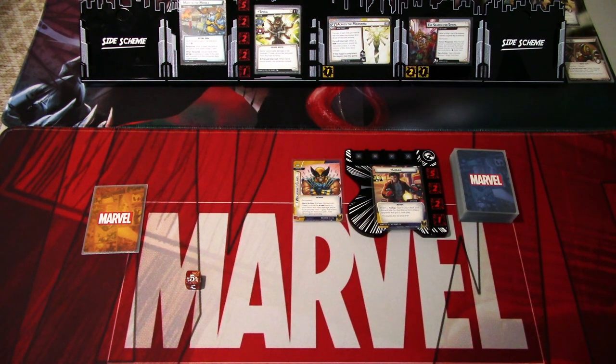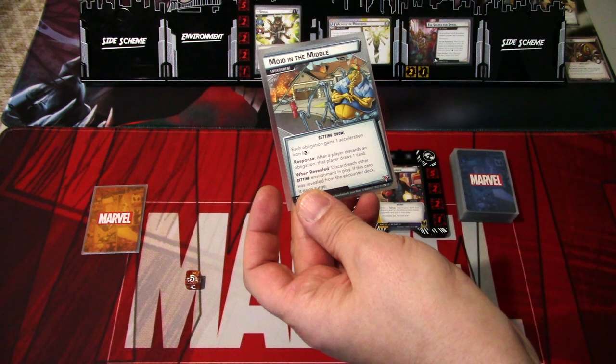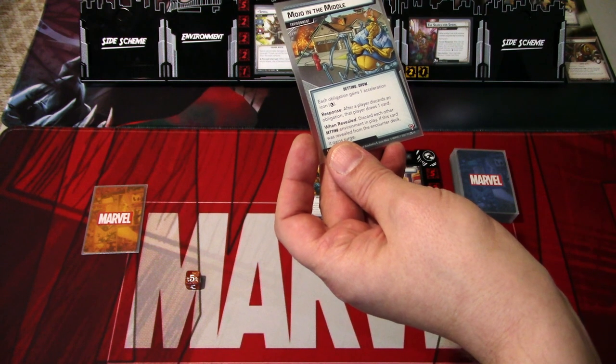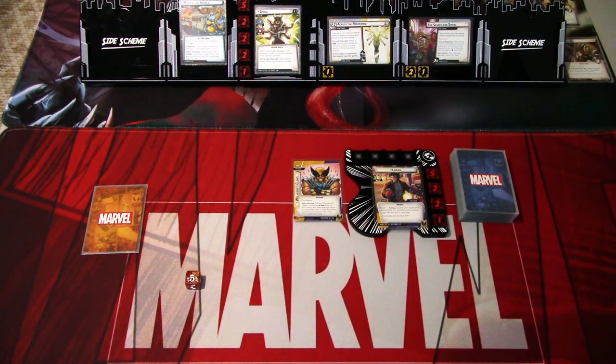Let's look at the environment before we start. We have Mojo in the Middle: each obligation gains one acceleration icon, and there's a response — after a player discards an obligation, that player draws one card. When revealed, discard each other setting environment in play. We start the game with Wolverine's Claws in play, as it's supposed to be. We don't have to mulligan if we end up with that in hand and can't play it. That is setup done — let's get started.